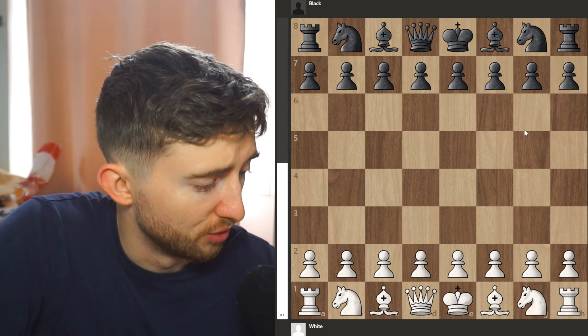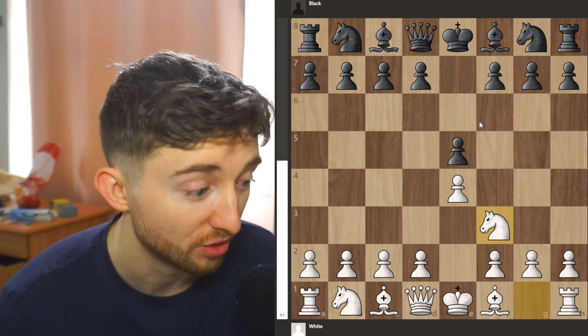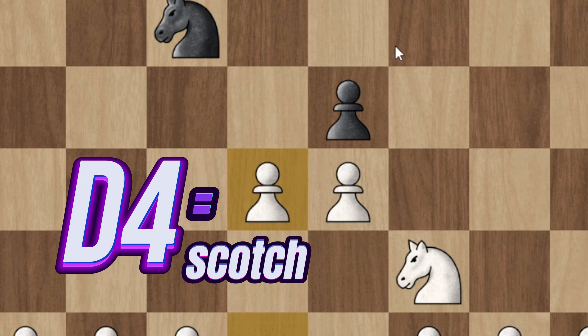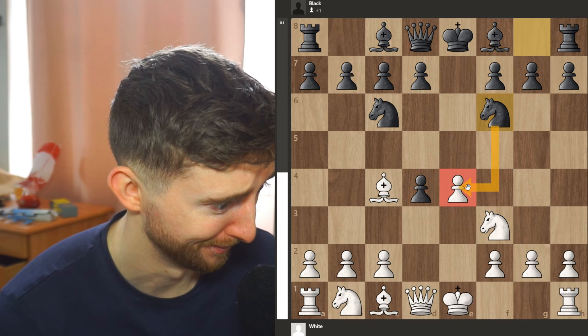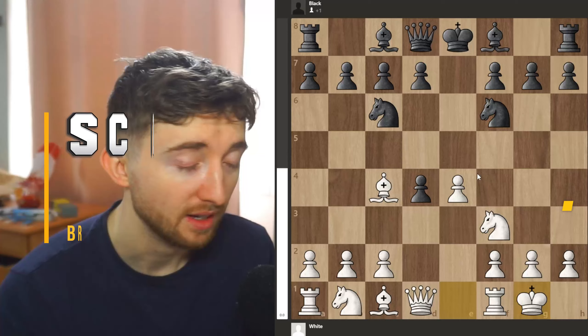Another line of the Scotch — here we go. So e4, e5, this time bringing our knight to f3 at the start, they bring the knight to c6. As soon as you play d4 it's the Scotch — they take with their pawn. Now you're going to bring your bishop to c4, they develop the knight thinking they can take the pawn. Once you castle it becomes the Dubois Réti Scotch Gambit.